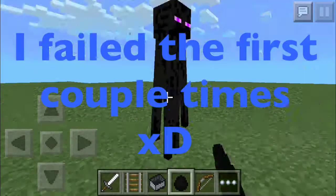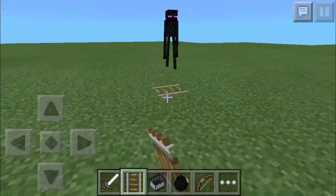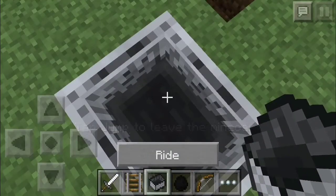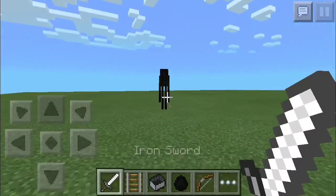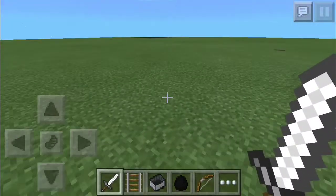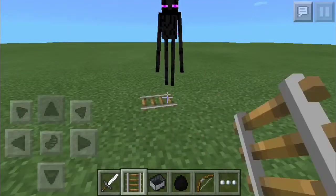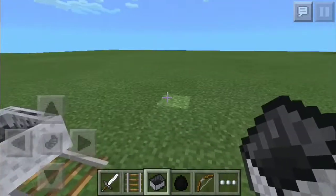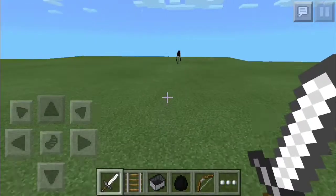Okay so just say if you find an enderman and you hit it, you'll see it starts following you. You place down this - come on, get on it. That was a fail, it worked last time. Okay wait, where'd he go? You see him coming - wait, why is there another enderman?